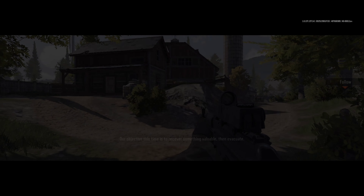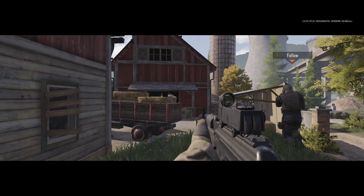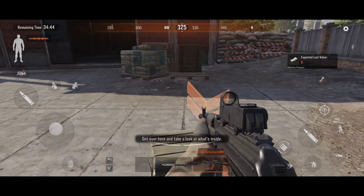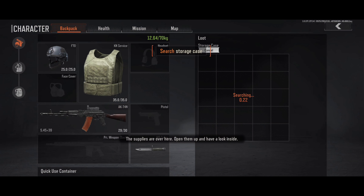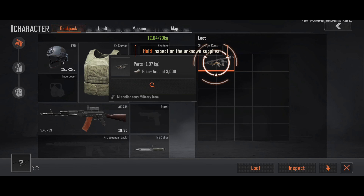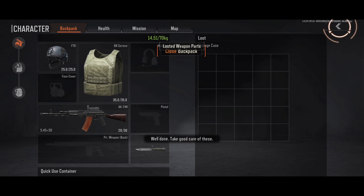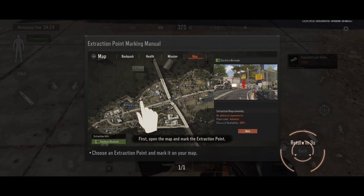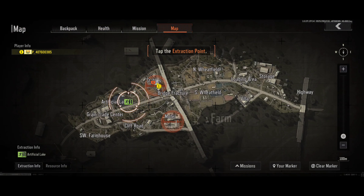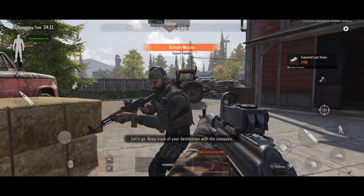Not bad. We have a mission tomorrow. Our objective this time is to recover something valuable, then evacuate. Get over here and take a look at what's inside. The supplies are over here. Open it up and have a look. Well done. Take good care of them. Let's try and get this loot out of here first. Open the map and mark the extraction point.